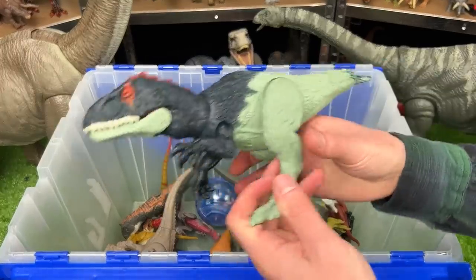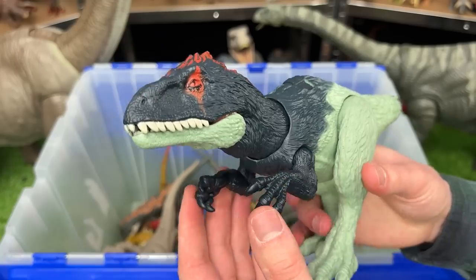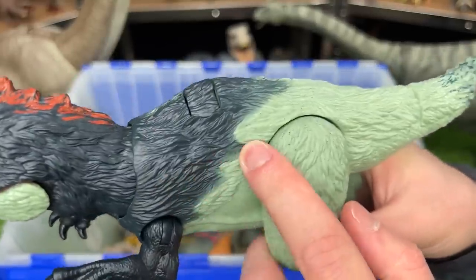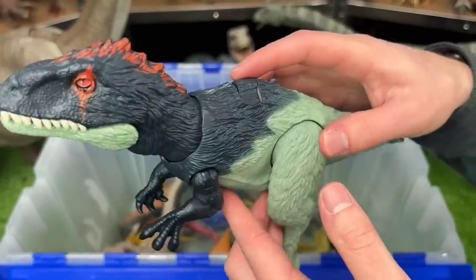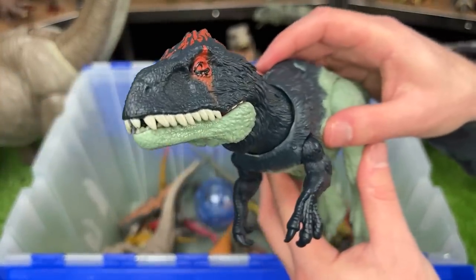This next dinosaur is one of the newest that I have. I think it might be from the new Dino Tracker series, and I believe it's called an Eocarcharia. It features some feather texturing all over its body. It has poseable arms, legs, and a tail. And like many of the newest dinosaurs that Jurassic World is releasing, it has this lever that you swing back and forth for a chomping action.